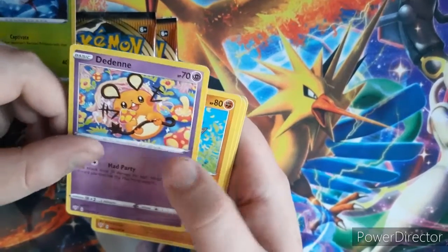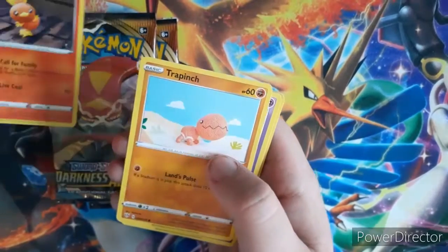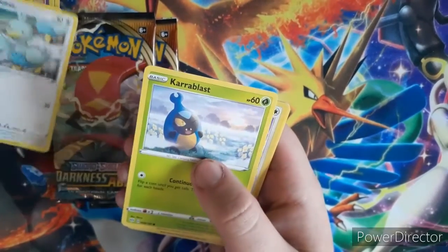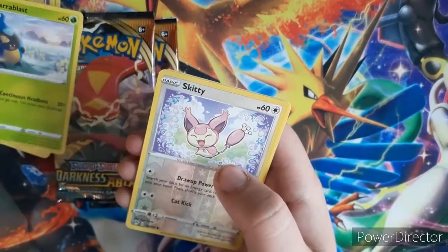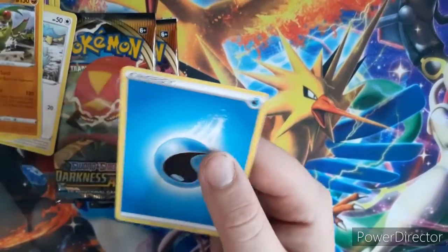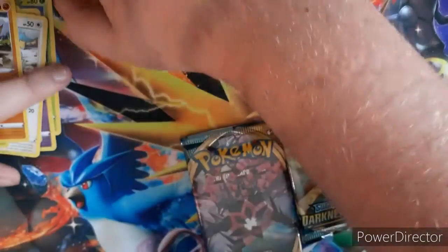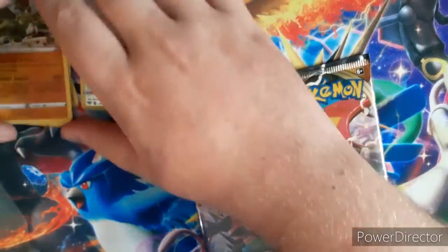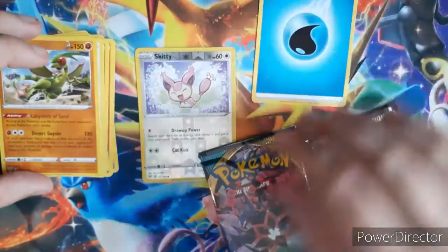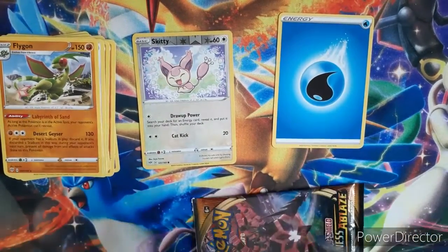Steeny, Dedenne, Vibra, Torchic, Trapinch, Jigglypuff, Ducklet, Chara Blast, Reverse Holo Skiddy, and a Flygon, and Water Energy. Not that much in that pack.